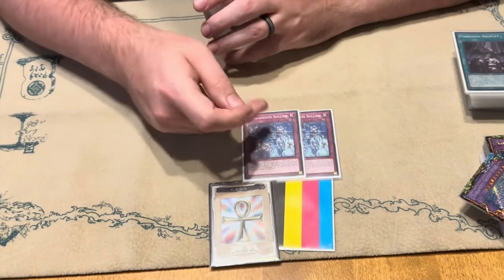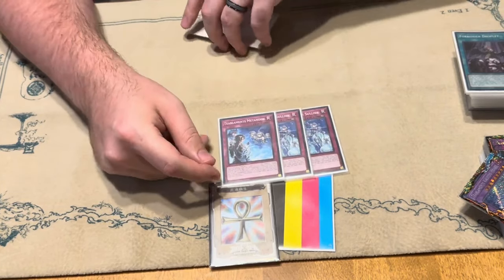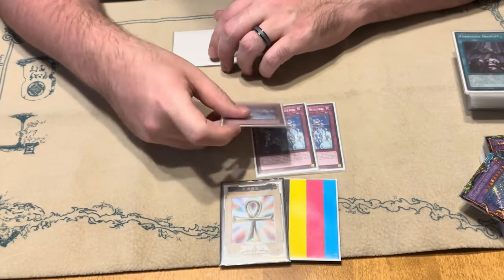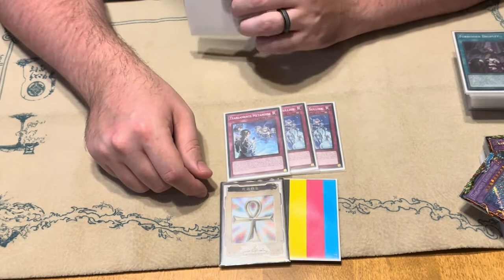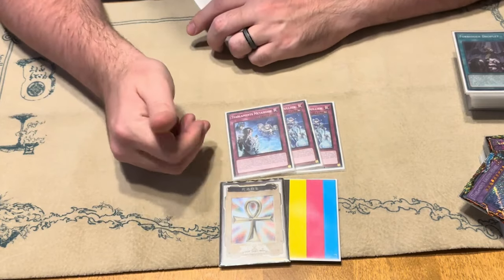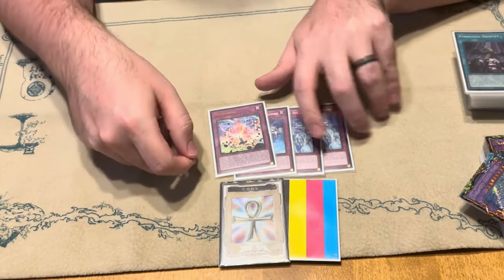For traps: two Solic, mandatory for Tier. I was attempting the one Metanoise — I think this is going to get cut. As much as the idea of being able to make Winda on their turn by sending one of the Tierman names from deck, it just doesn't come up practically. More times than not you'd just rather have a Solic at your disposal instead of the Metanoise. And then the one Trivy Karma.